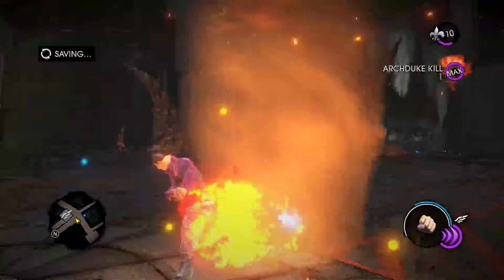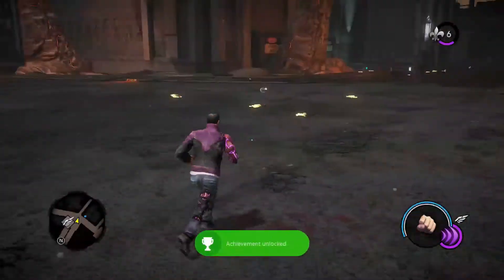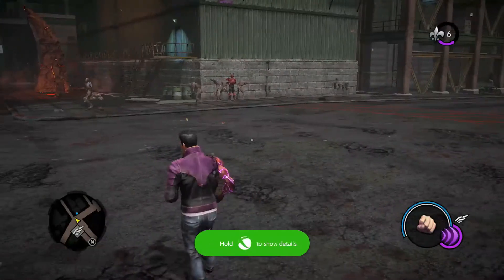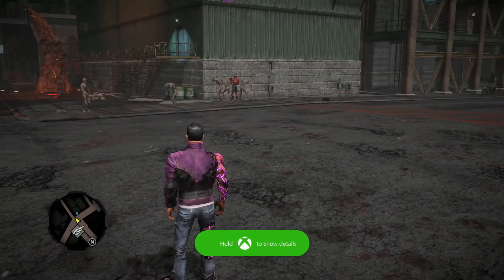He lights me on fire. There I am, and achievement — there he is. Put Up Your Dukes, 10 gamer score, or 20 gamer score. I don't even know anymore. That's how it is, that's how you get it, super simple.